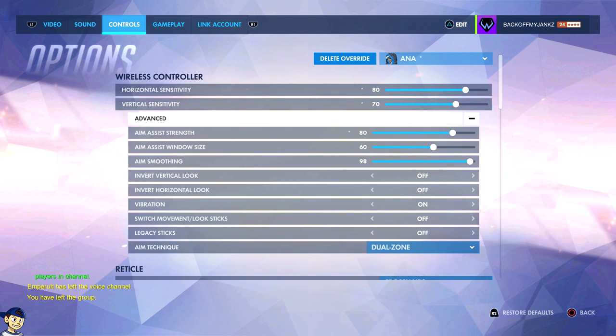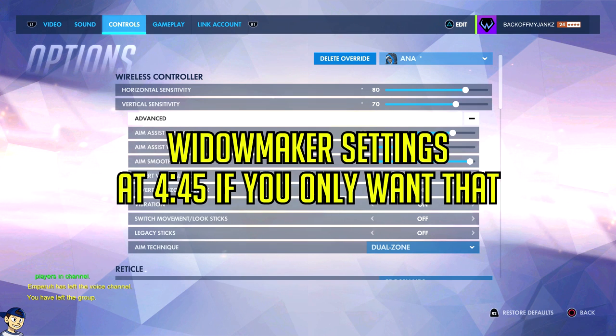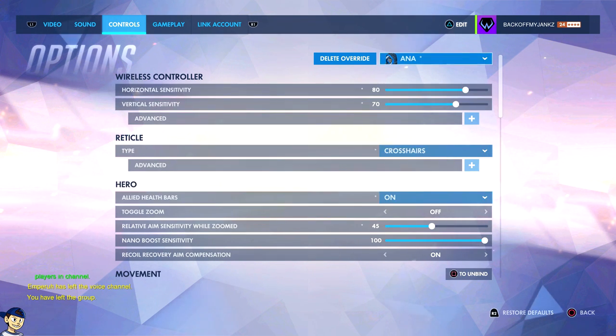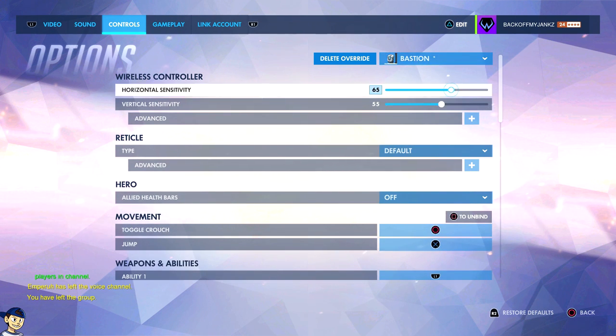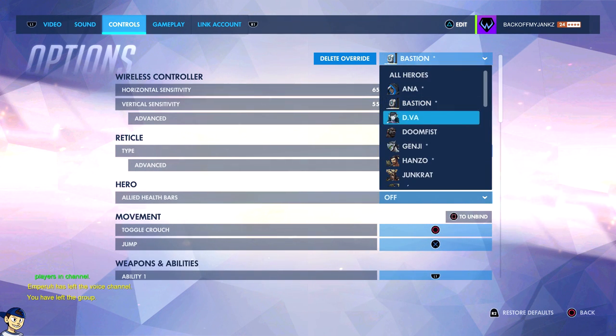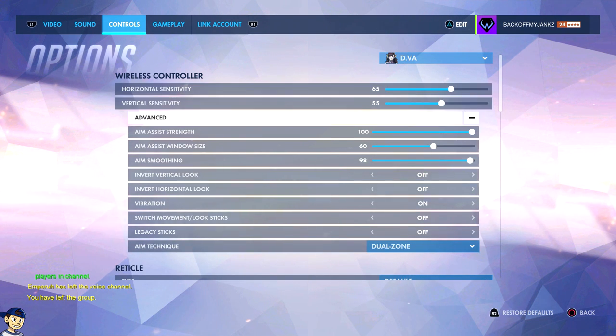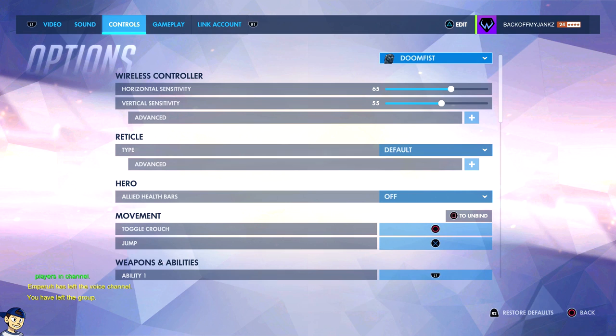I'll show you mainly the characters that I would play. So this is my Ana. Settings are very similar to Widowmaker, which you will find towards the bottom of the video. I'm not going to go over it. If you want to pause the video on a specific hero that I play, then pause the video and take a look at the settings. But I'm just going to, for the most part, go through it real fast.